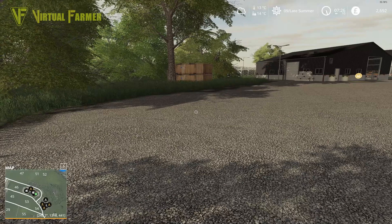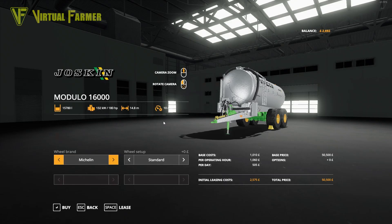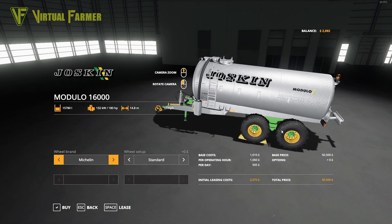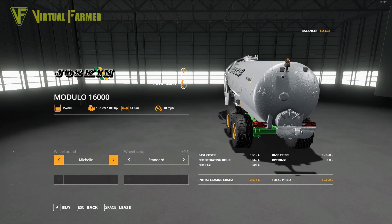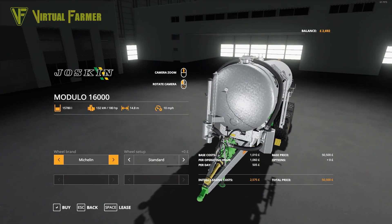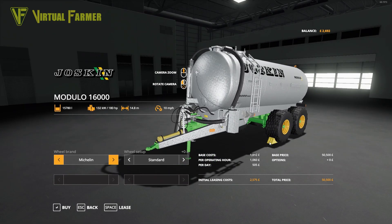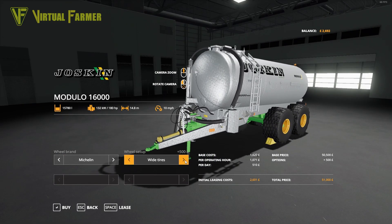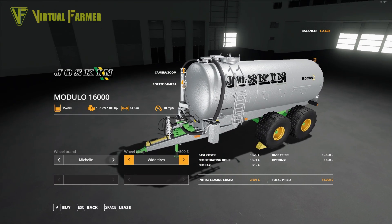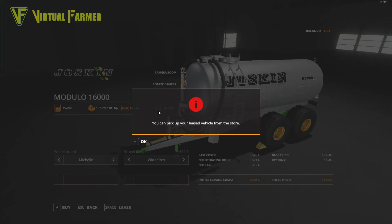Borrowing another £10,000 gives us £2,692. We're going to get at least one of these - this is a Joskin Modulo 2 1600. This is the one with a spreading plate on the back. The standard one in game comes with a dribble bar, but this is a modded one. I want to put the big tires on this and the Michelins. I am going to lease this - £2,601 - lease that, yes, perfect.